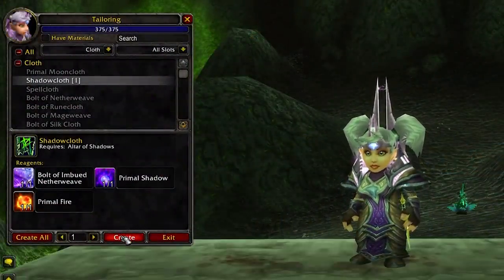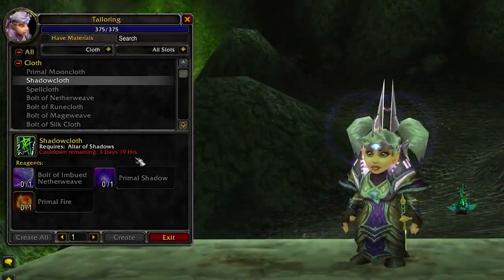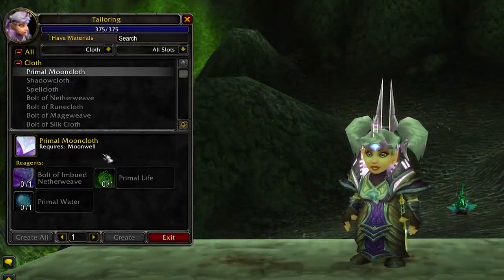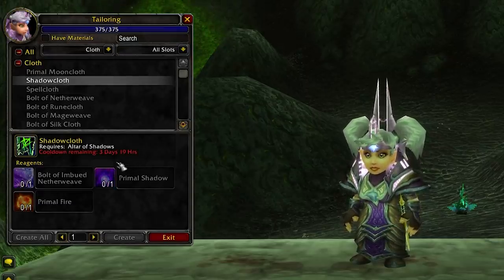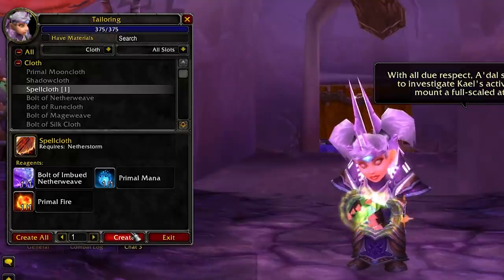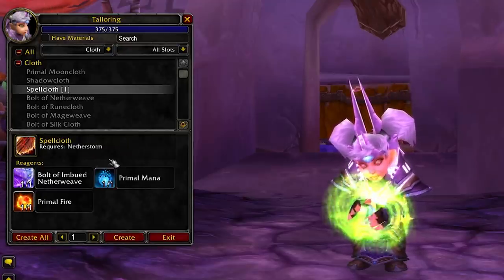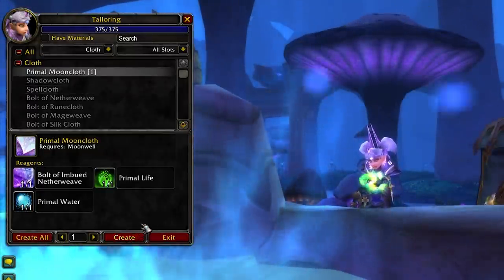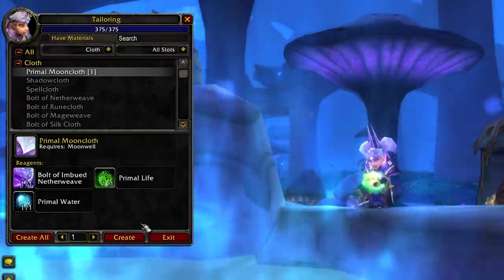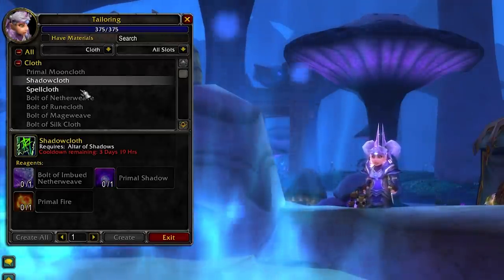Speaking of professions, let's talk about the tailoring cloths that you can make every 4 days. I actually thought that making one cloth would put all your other cloths on cooldown, just like making one transmute in alchemy puts all transmutes on cooldown, so I just made Shadowcloth every 4 days and thought that was it. But it turns out each and every type of cloth has its own independent 4-day cooldown. So make sure to make all your Shadowcloth, Spellcloth, and Primal Mooncloth every 4 days. You'll have to travel to Zangarmarsh, Shadowmoon Valley, and Netherstorm to make those, but you'll be a richer person for it.